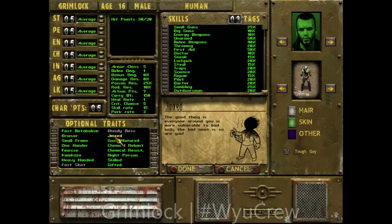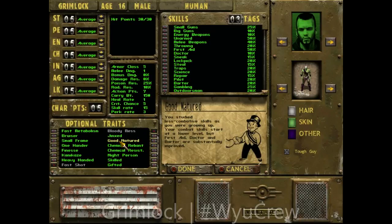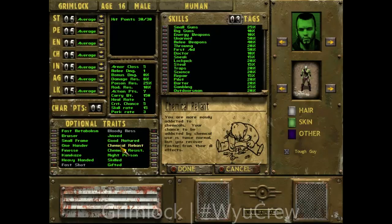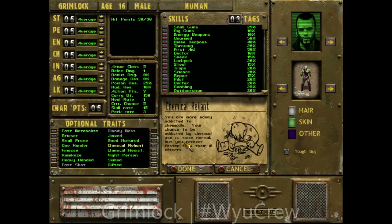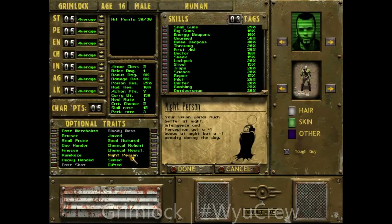Jinxed — everyone around you is more vulnerable to bad luck, but so are you. No thank you. Good Nature — you studied less combative skills. Chemical Reliant — you're more easily addicted to chemicals, twice the normal chance, but you recover faster. Chemical Resistant — chemicals only affect you half as long, and your addiction chance is 50% of normal. I barely ever use chemicals, and you can only pick two traits.